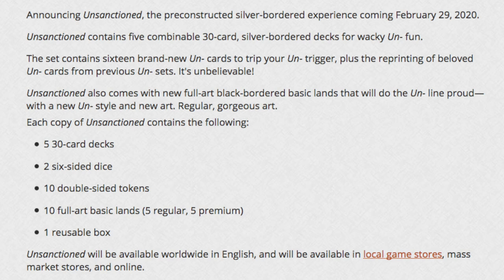Unsanctioned contains five combinable 30-card silver bordered decks. Each copy of Unsanctioned contains the following: five 30-card decks, two six-sided dice, ten double-sided tokens, ten full-art basic lands — five regular and five premium — and one reusable box.